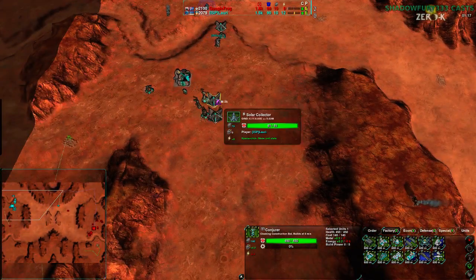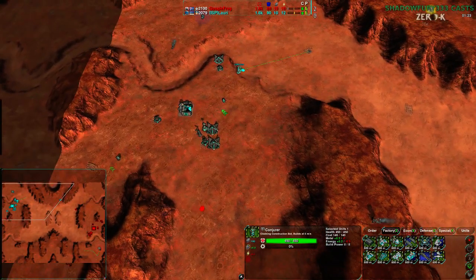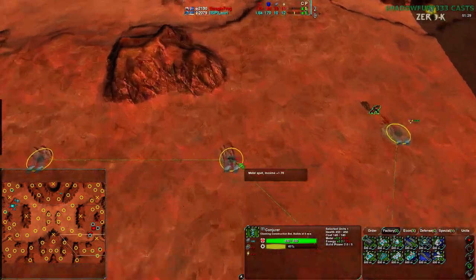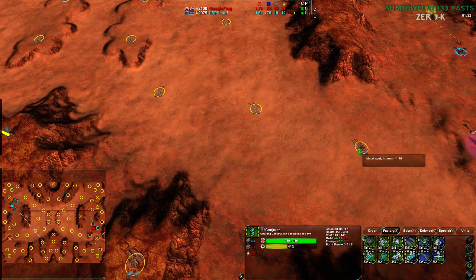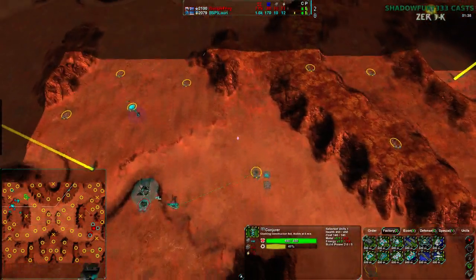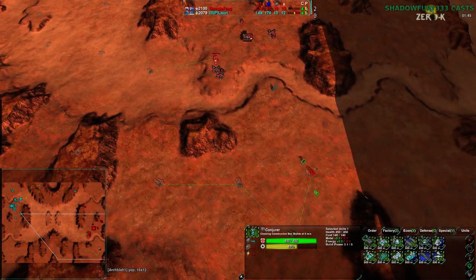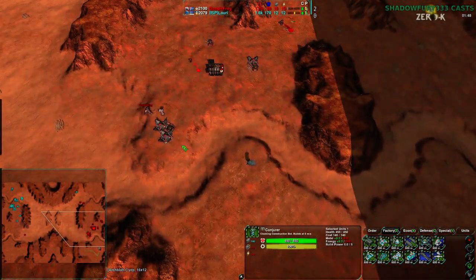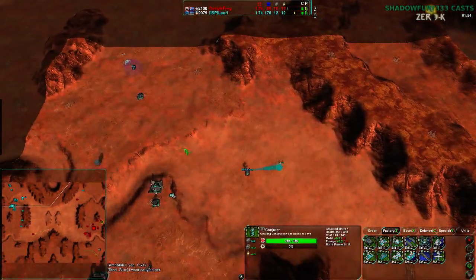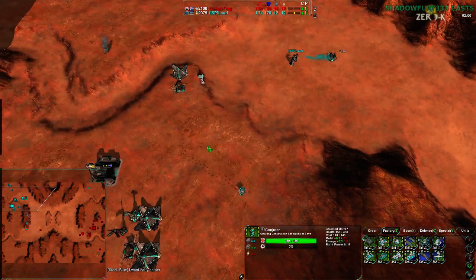Lowry is defending, obviously, while also mostly expanding to the north, while Googlefrog mostly expands to the south. This map does not have fully regulated metal spots, but they should be all the same — it's a little bit finicky. Googlefrog is slightly behind Lowry right now, though Googlefrog now has even metal. But Lowry is gaining another metal extractor, so Lowry has a slight economic advantage.